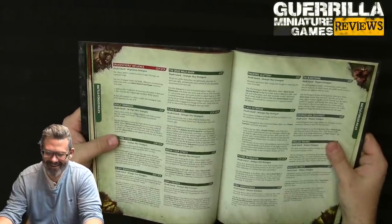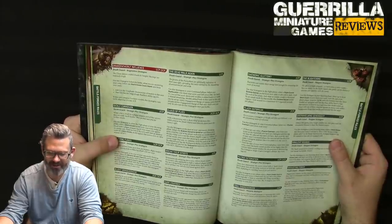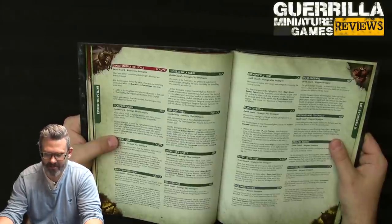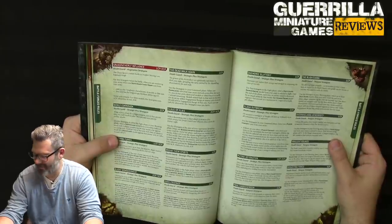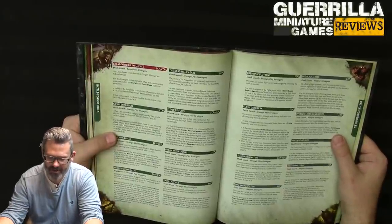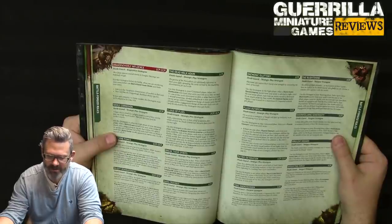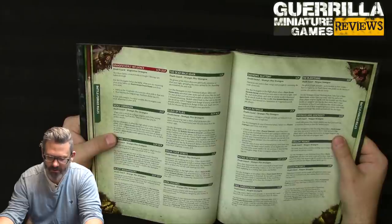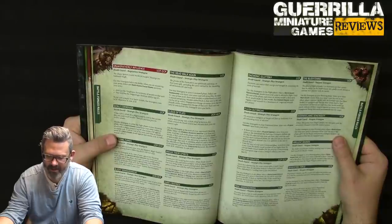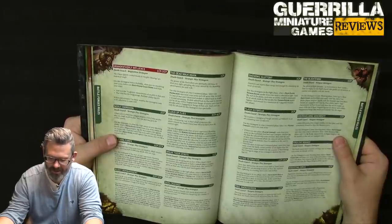The Dead Walk Again (1 CP): select a Poxwalkers unit and roll 7 D6s — for every 3+ put a destroyed model back with 1 wound. Models added back can be set up in engagement range. Once per battle. Cloud of Flies (2 or 4 CP): in your opponent's shooting phase, select a Bubonic Astartes unit — until end of phase, if that unit is not the closest eligible target or within 12 of the shooting model, it cannot be targeted. If the selected unit has the Terminator keyword it costs 4, otherwise 2.